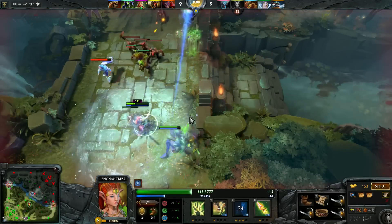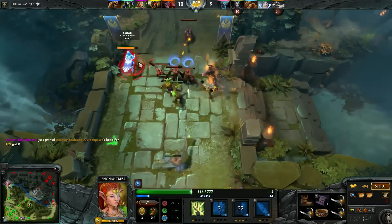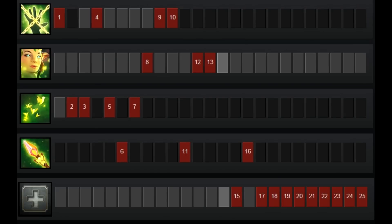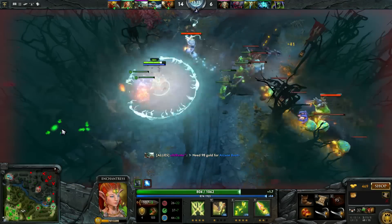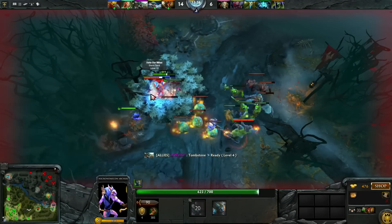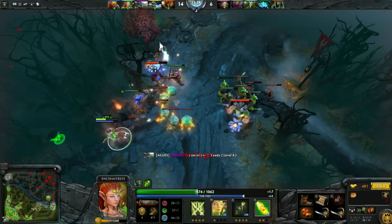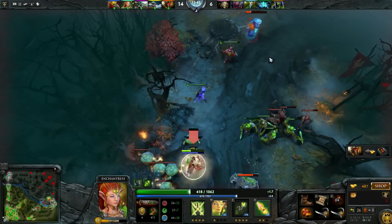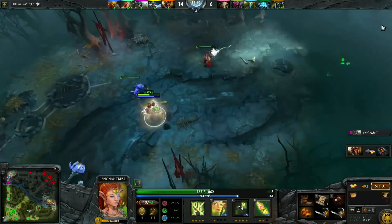I skill my passive at level 1, then max out my heal, and then my passive. I get ulti whenever possible. You can get 1 point in Enchant at level 4, but I prefer just staying in lane harassing and farming, so Enchant isn't really needed until later when I start pushing and ganking. It can be quite dangerous trying to leave the offlane to get a neutral creep. If they don't have a lot of physical damage, you can consider just getting 2 points in your passive and then maxing Enchant. Enchant maxed slows for 50% for 5.5 seconds, which is quite good.